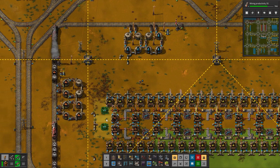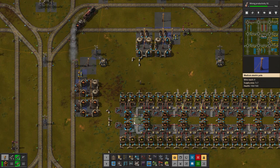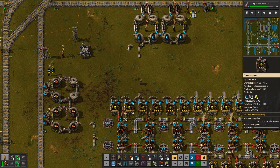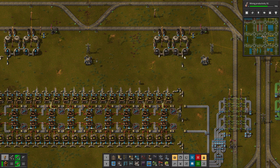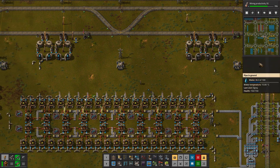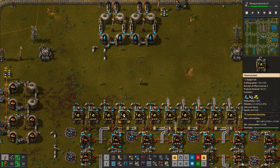Let's add these two in down here as well. Now all of these have got beacons — they will go. To make it go even faster, if we have the throughput for it, I think that might be one of the limiting factors at the moment. And the petroleum is going down, water is going down as well.